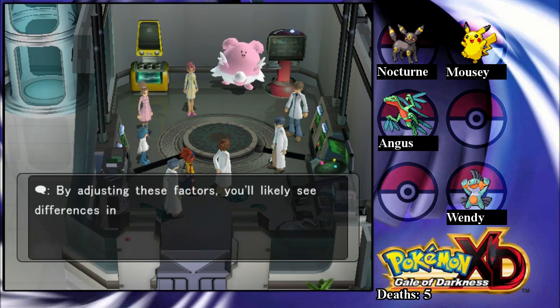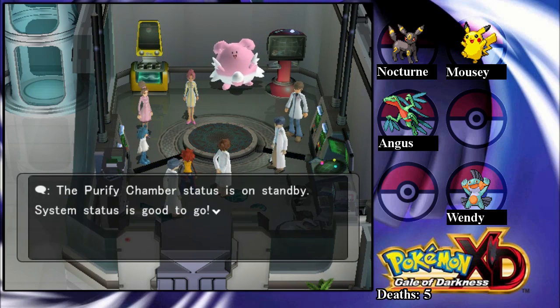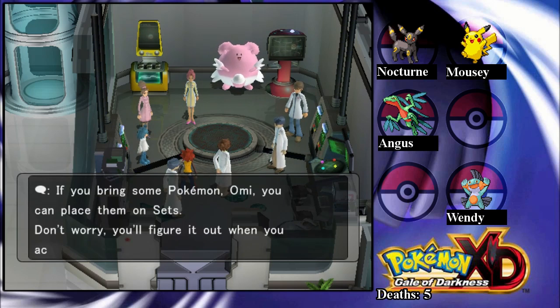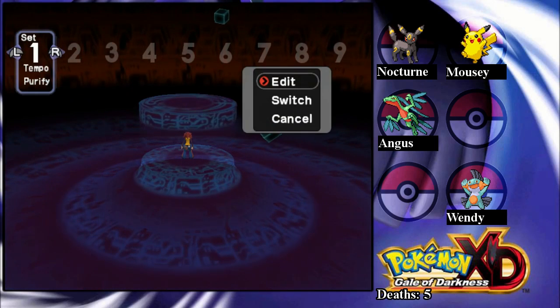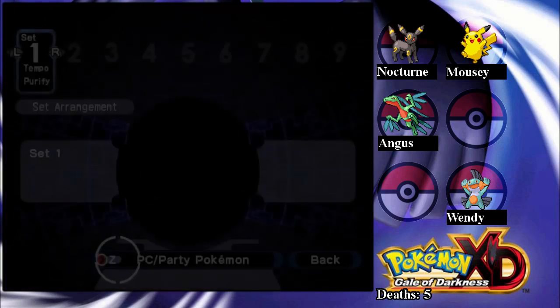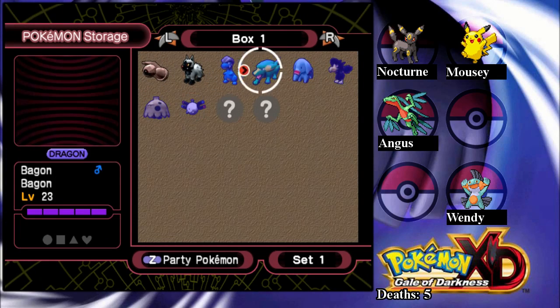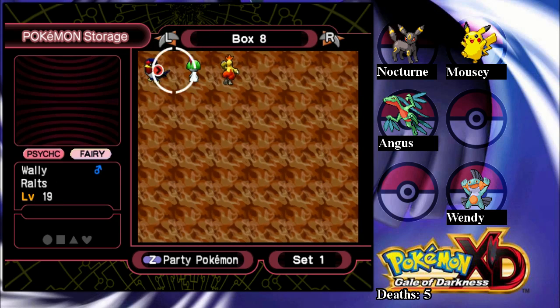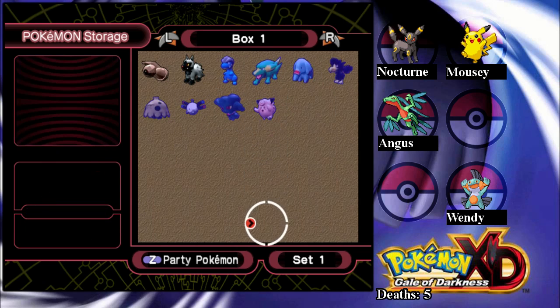His explanation isn't very helpful — you pretty much have to learn it yourself to get it. So the way it works is, to purify Pokemon, you need to have Pokemon that are super effective against each other. You put them in a circle, and you put the Pokemon you want to purify in the middle. The only non-shadow Pokemon are the ones you can use, and the shadow Pokemon are the ones that need to be purified.